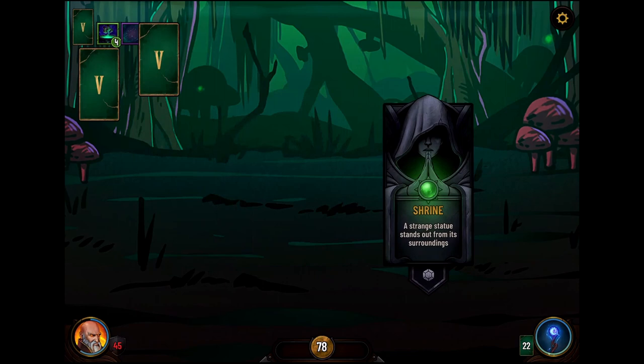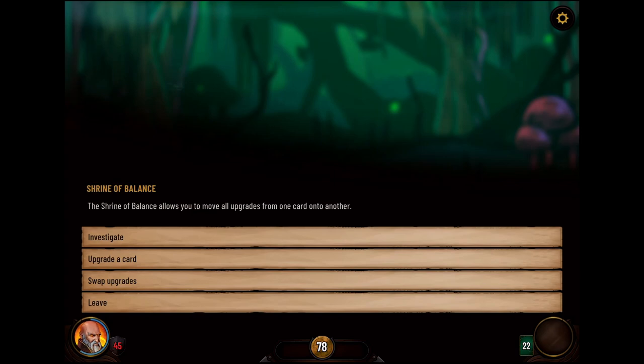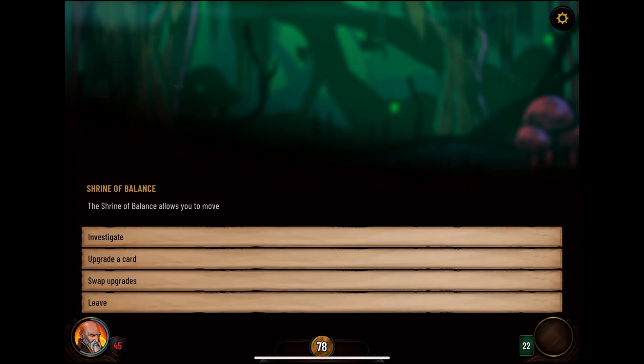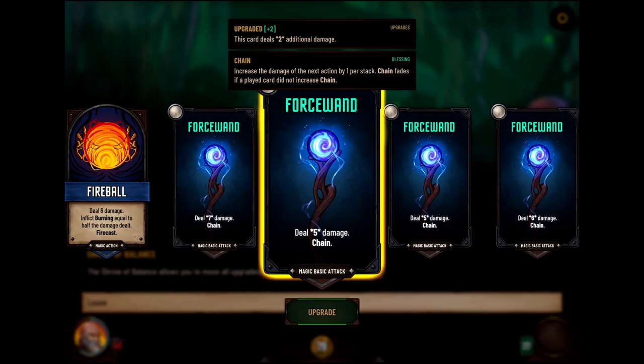Nox Like Trolls seems very difficult — let's try the shrine. Shrine of Balance: a partially overgrown statue stands in an unusually lush alcove, its smile seeming soothing, as if at peace with its chaotic surroundings, both hands extended balancing weight. The shrine of balance allows you to move all upgrades from one card onto another. I don't think I care about that. Upgrade a card — we can upgrade Combust, that just makes it deal more damage. But I think we just increase our chain cards. The question being do I spread out the chains or have one great chain — I think the answer is I spread them out, so then regardless of which chain I get from the Force Wand it's still good. We're going to lean into our basic attacks a lot.